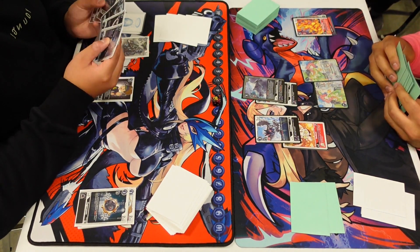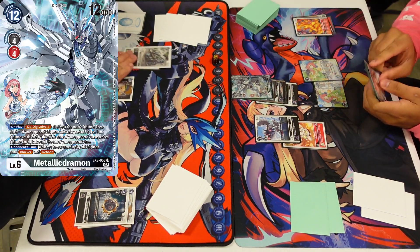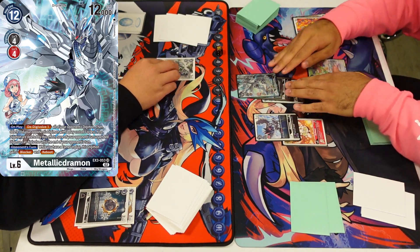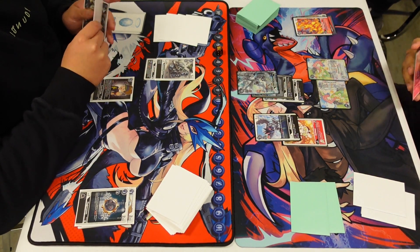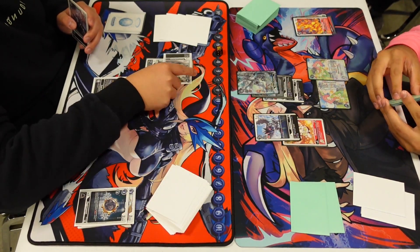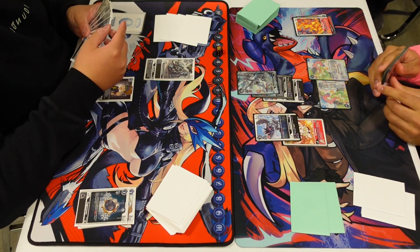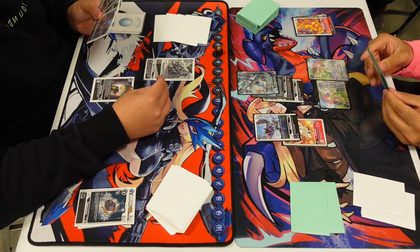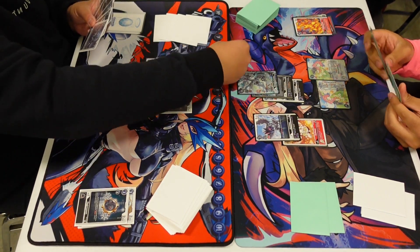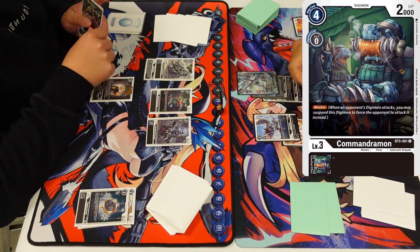Here I'm going to digivolve the Jazard Rich Mon, devolve something, and then also get to play Hina from my hand for free. Nothing to devolve but I get another Hina for free, and I gain memory from the Jazard Mon. I'm going to pass turn and digivolve the Metallic Dramon for a cost of four, putting the opponent to five.